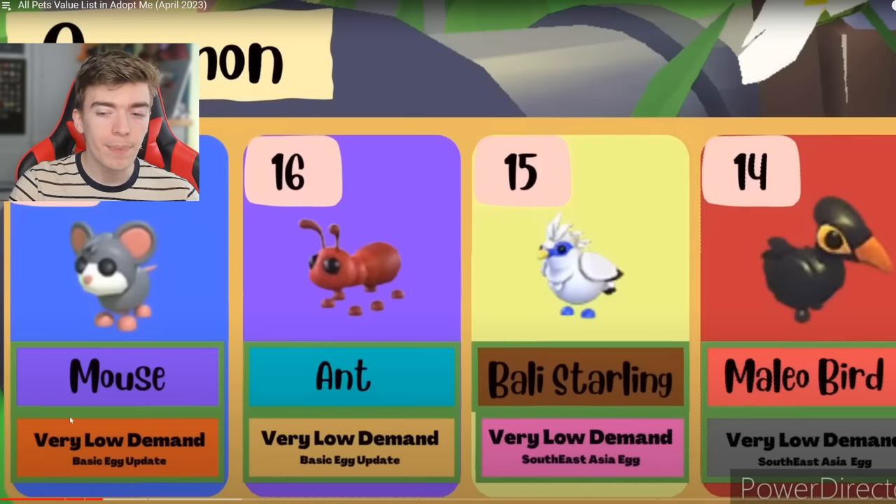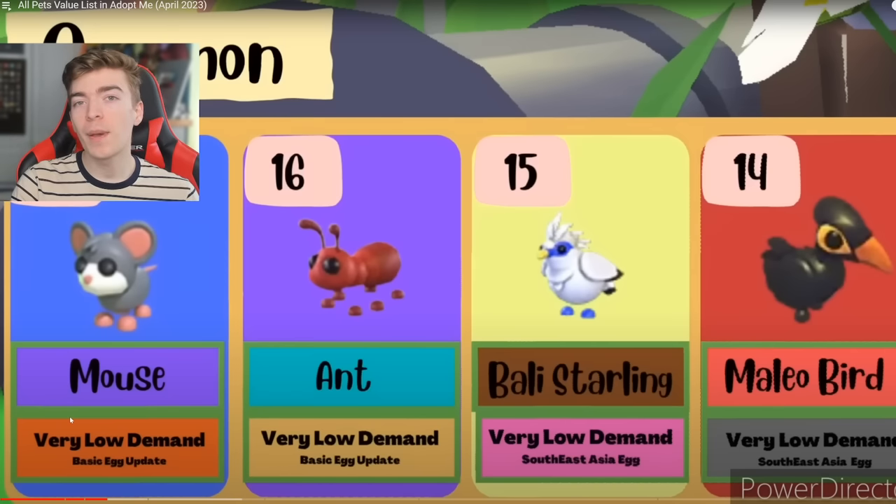Then we have a mouse, an ant, a ballystarling, and a malio bird. Above each pet you will see a number — that is its ranking out of its rarity. For example, the ballystarling is the 15th most common common. Underneath the pet, we can see where the pet came from. For example, the ant came from the basic egg update.